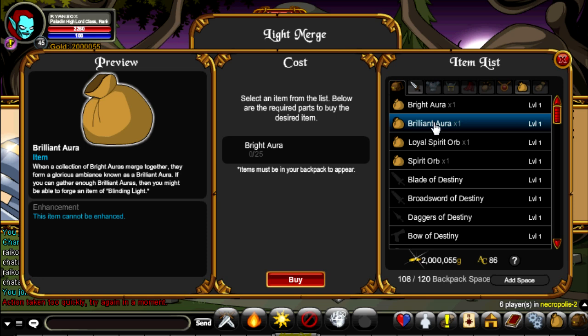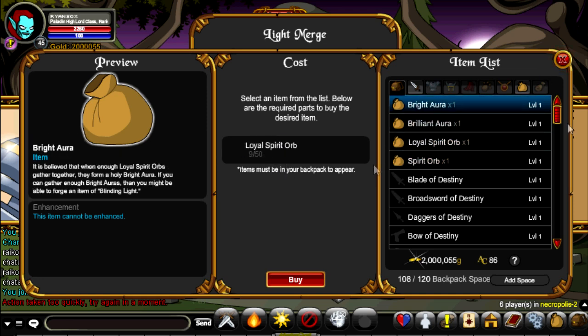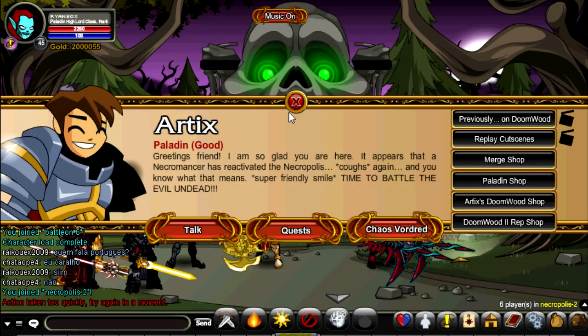But that's not all you need. In total, to get one Brilliant Aurora, you need 125,000 Spirit Orbs, so that takes a lot of farming. So far I have 9 Loyal Spirit Orbs and have probably spent about 7 or 8 hours farming.